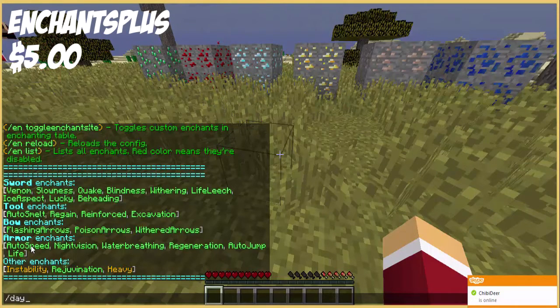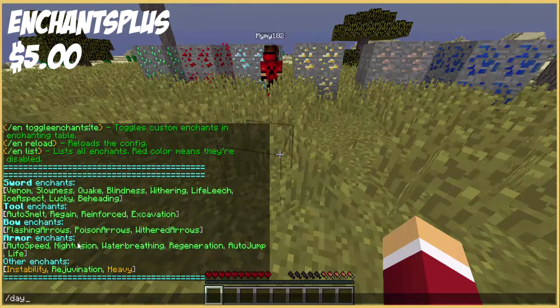Other enchants include stability, instability with durability information, and heavy. I believe instability slowly degrades your durability. I am not sure on this - I will have a link in the description to the Spigot MC thread for what each one does, so if I'm wrong please correct me.